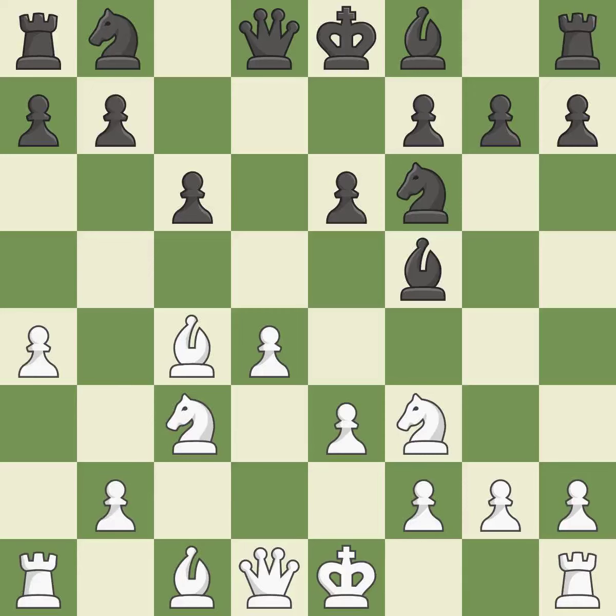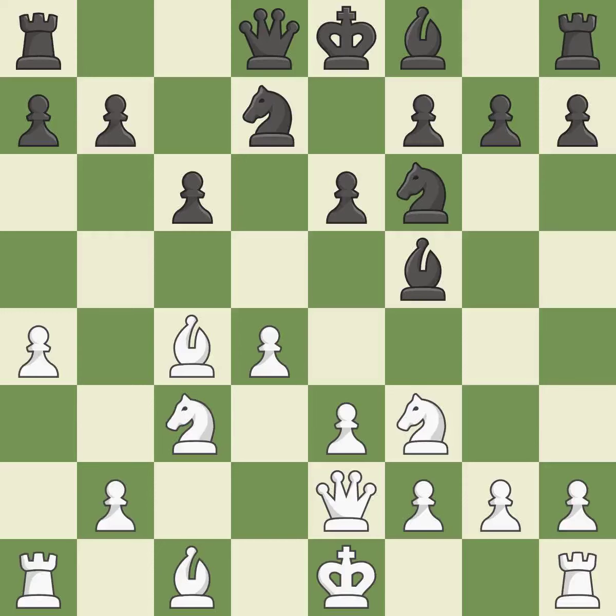BxC4 develops the bishop, captures the C4 pawn, and prepares castling. This develops a knight from its starting square, activating it. By moving the queen from its beginning square, this activates the queen.